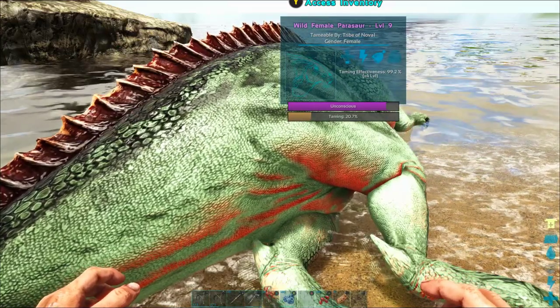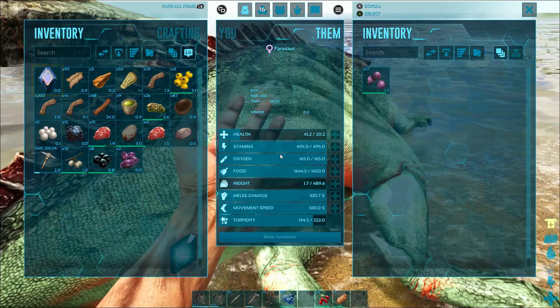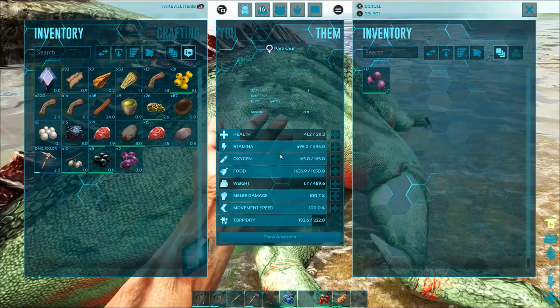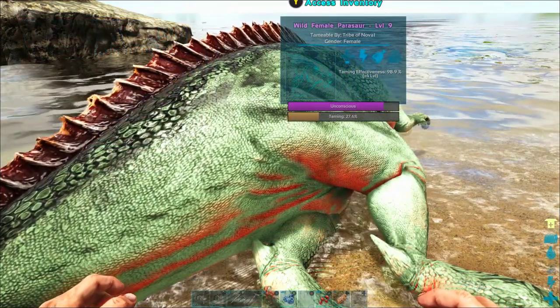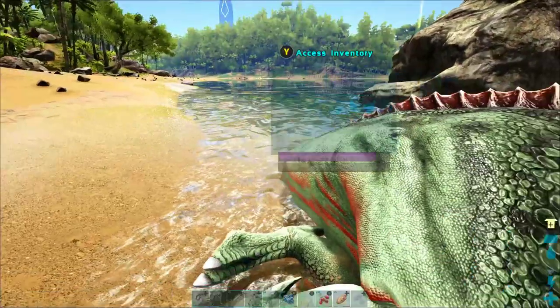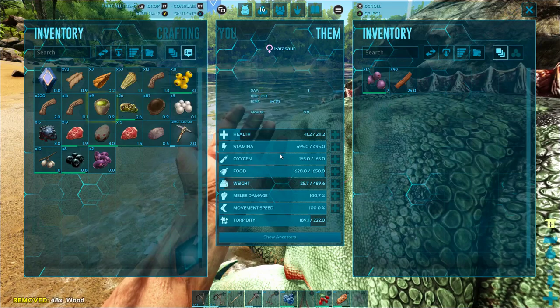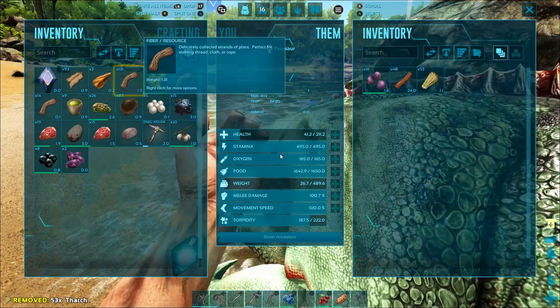He's already up to 20 percent taming — parasaurs tame up pretty quickly. I've got some narco berries which I can use to increase his torpidity and keep him from waking up if it gets too low, but I think we're going to be in great shape. His taming bar is increasing faster than his torpidity is decreasing.